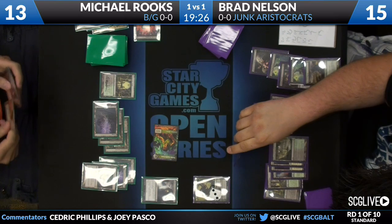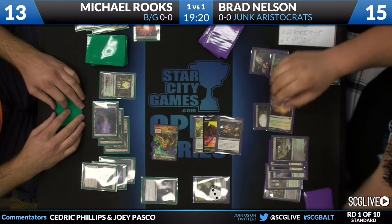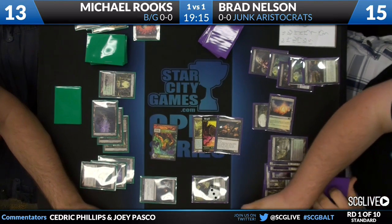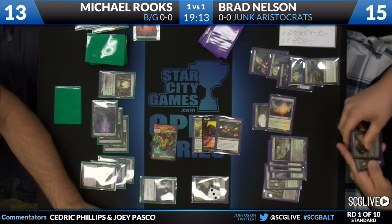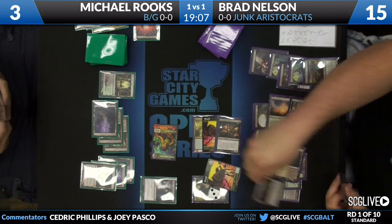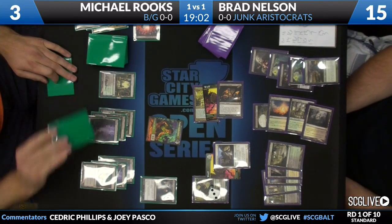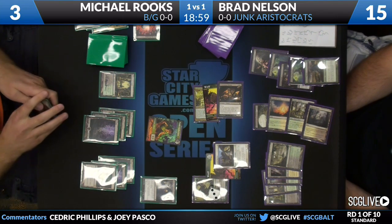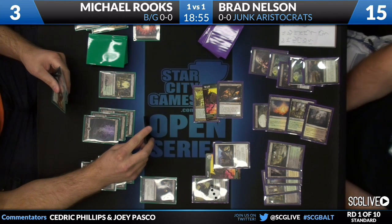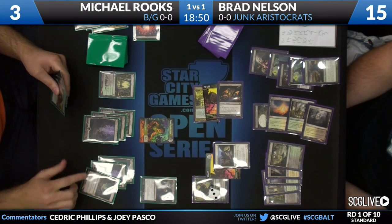The Avacyn's Pilgrim gets in front of the Beast, and a Putrefy in response takes out the High Priest — stopping any Morbid/5/5 Demon line. A really good attack by Rooks: comes in with the 6/4, Nelson predictably blocks with Avacyn's Pilgrim, Putrefy takes care of the High Priest so there's no Morbid, no 5/5 Demon coming, and Rooks gets his life back. Life totals: 13 for Michael Rooks, 15 for Brad Nelson. Brad has Desecration Demon, a Wolf, Voice of Resurgence, and Garruk Relentless on board. Desecration Demon trigger at the beginning of combat — Michael says go ahead, you've got your 6/6. Brad swings with everything: Wolf, Voice of Resurgence, Desecration Demon.